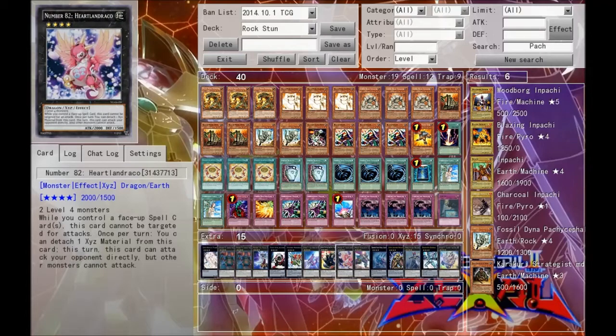Next we run one Heartland Draco, to deal additional damage should we need that extra 2000 life points of damage directed at our opponent's face.